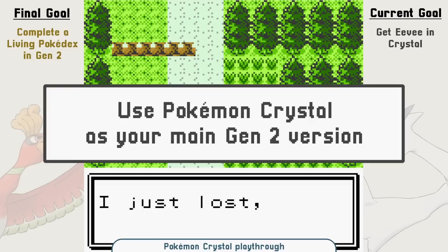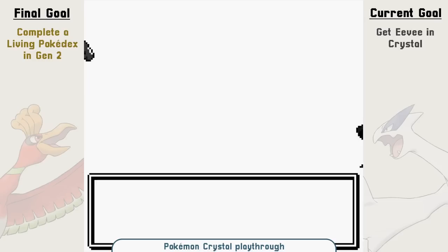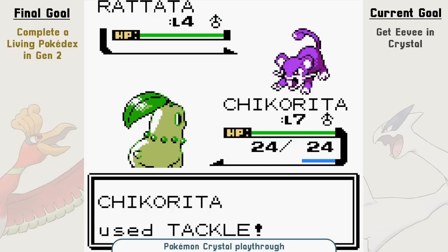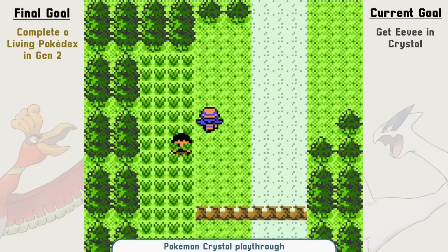First, and one that everybody knew about except me: you should use Crystal. It's just the best version. Where Pokemon Yellow was a bit different from Red and Blue but not an upgrade, Pokemon Crystal is a straight upgrade. It has better looks, unique Pokemon animations, locations have been upgraded, and the caves are better designed. One of my main issues with Pokemon Gold and Silver is how rare Pokemon were hard to find — well, Crystal solved that issue. Mostly.